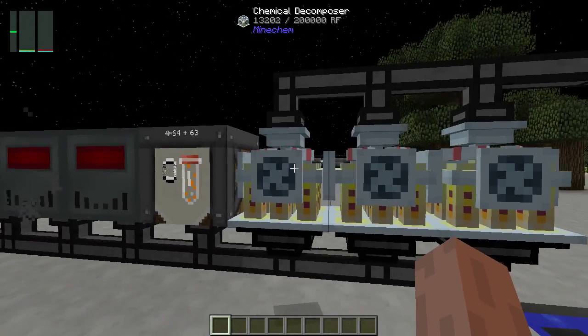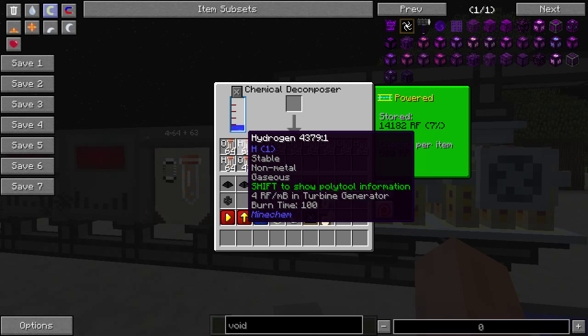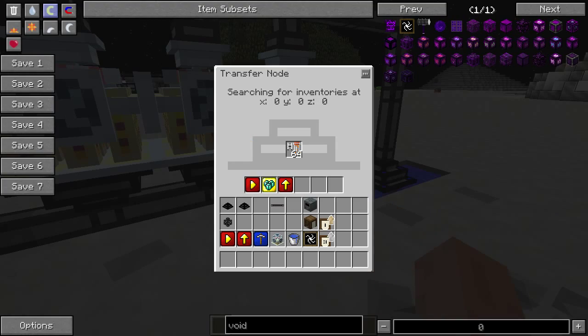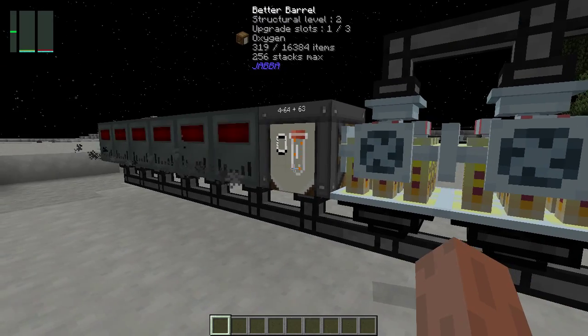The water from the transfer node liquid is going to the top of the decomposers and being put into the internal liquid storage. The water is then decomposed into hydrogen and oxygen — H2O, as everyone knows. The transfer node items on the bottom are extracting them; each one has a round robin upgrade, a stack upgrade, and a single speed upgrade.